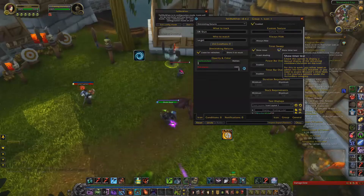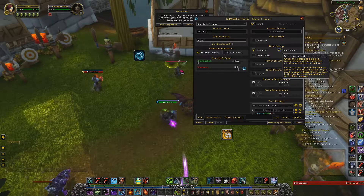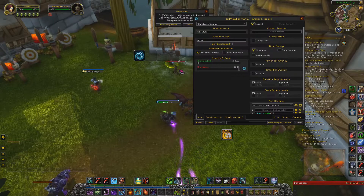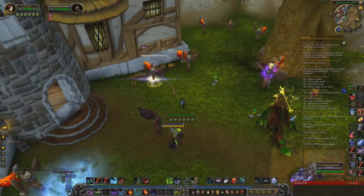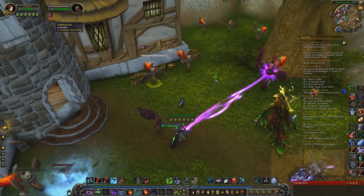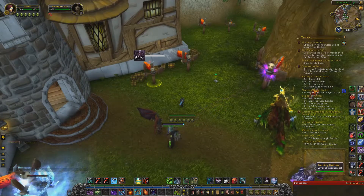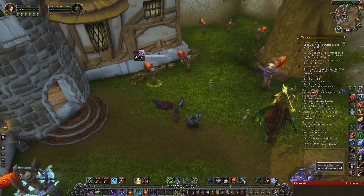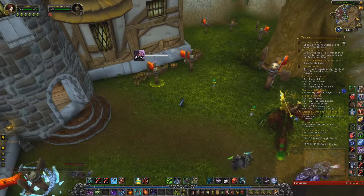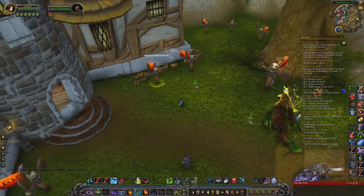If you want it to look cleaner and just have the global clockwise circle expire by itself, click off 'Show Timer Text'. Then the next time you stun a target, it will only pop up after the stun itself has expired. As you can see, it just shows 50% flat — it doesn't show how long you have left to tick down. The next stun will be 25%, and then 0%, if that timer does not expire.